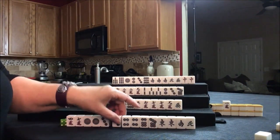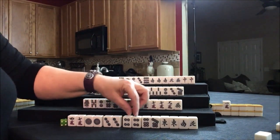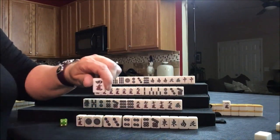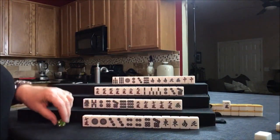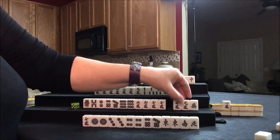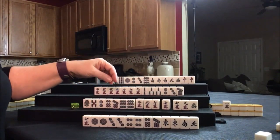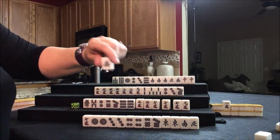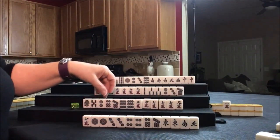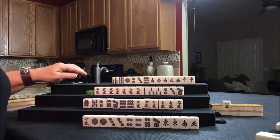East draws three dot — that's a nice tile. We could pong, pong, chi, pong. We need four sets and a pair. I'd like to pong that for a yaku. Let's discard the four crack. Drawing for South — seven crack. We have potential chi and we've got to have a pair. I think we should discard this green dragon and play pinfu, since we have these sixes and the five to potentially use. Nobody can take a green dragon, so we draw for West.